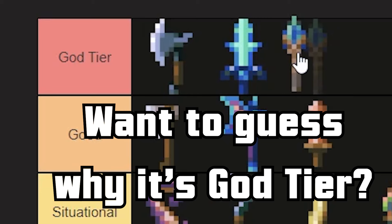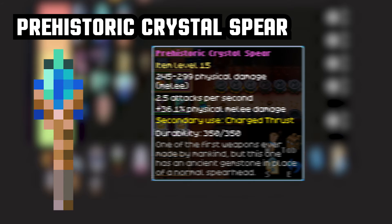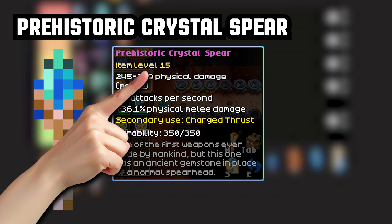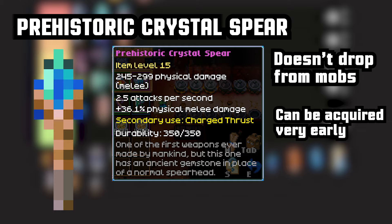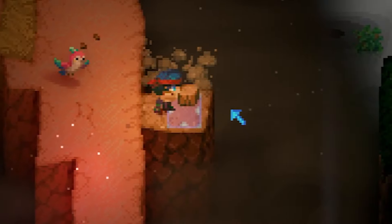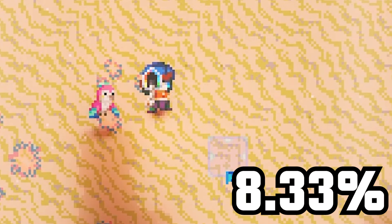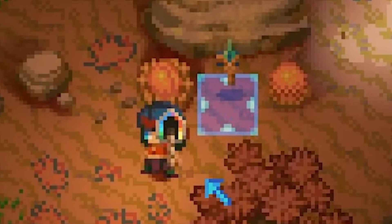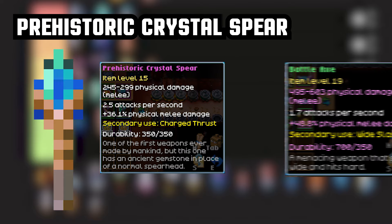Prehistoric Crystal Spear — want to guess why it's God tier? If you said it's because of the bonus melee damage effect, congratulations, you're gullible. Prehistoric Spear is a very strong weapon damage-wise. It starts as a level 15 weapon, doesn't take any fighting to get, and can be acquired as soon as the wall drops — meaning you can find it before Scarlet. As soon as the wall drops, just go to the desert, get a shovel, and start digging every digging spot you find. Drop chance for the spear is high, so it takes on average 5-6 spots to find. Having such a strong weapon early carries you all the way to Galaxite without any problem, yet the damage does drop off compared to the Battle Axe.